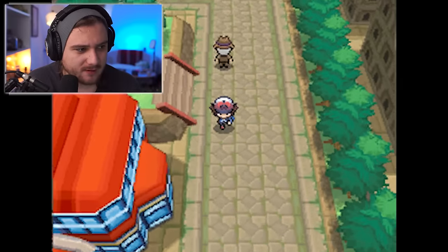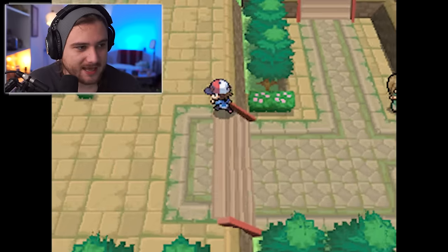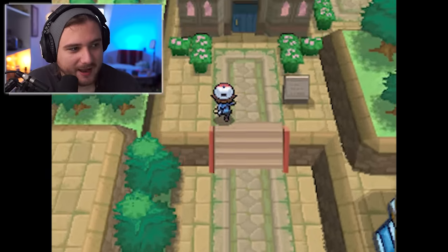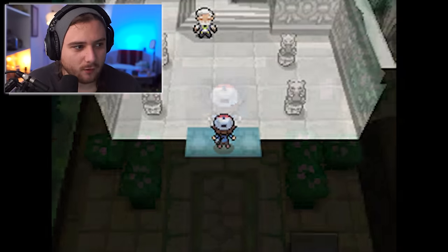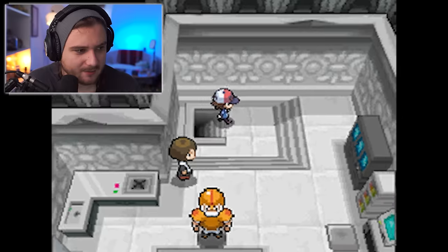And there's a house somewhere here — a very important house — that has a very important someone in it. Drayton's house. I wonder if Drayton's in here. There's no way, because this would be set a good decade before the events of the Blueberry Academy.